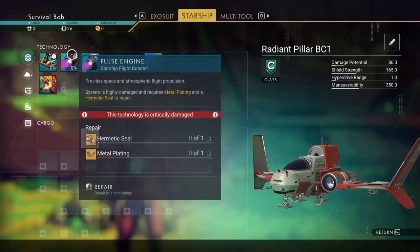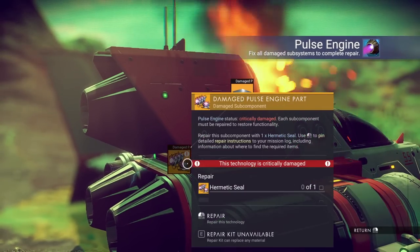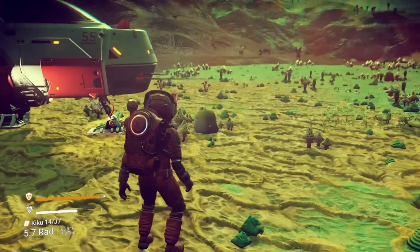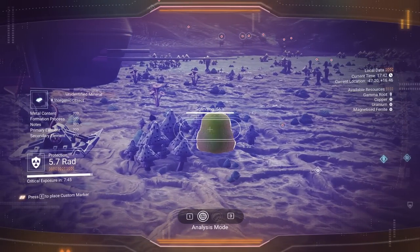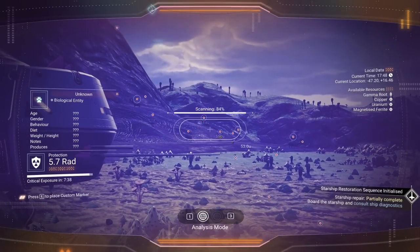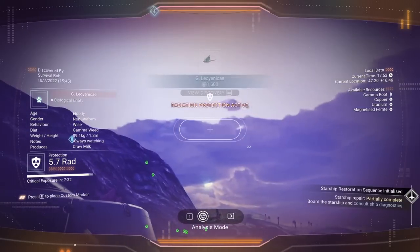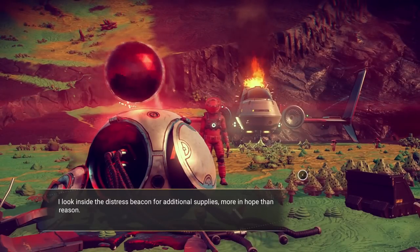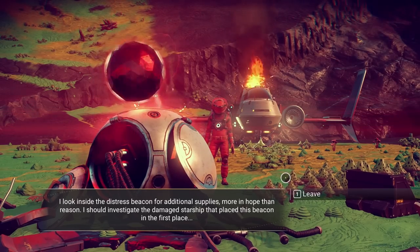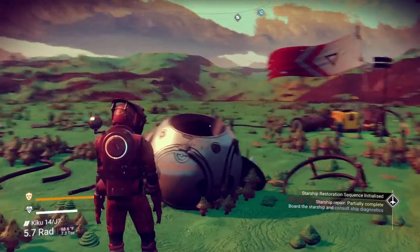Let's jump out of our ship. I think they want us to make the metal plating. Now we need our hermetic seal - we don't have one. Now scanning: sodium has a great secondary element, we'll grab that. The red animals are the ones we haven't scanned yet. Let's go back to the distress beacon and see if it gives me the map. I should investigate the damaged starship that placed this beacon in the first place.